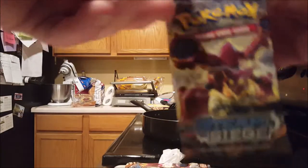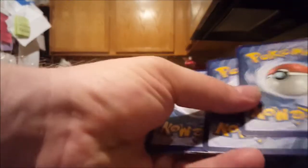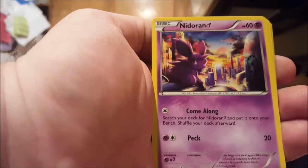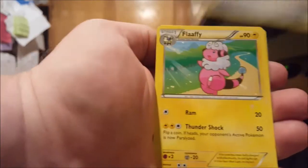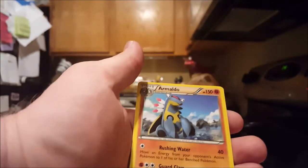Let's open up the second one. Merrill, Sneasel, Litleo, Nidoran, Nosepass, Sheldion, Steelix Spirit Link, Fluffy, Fluffy Reverse, and Armado non-holo.